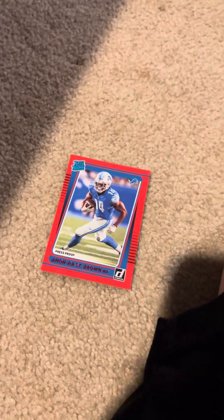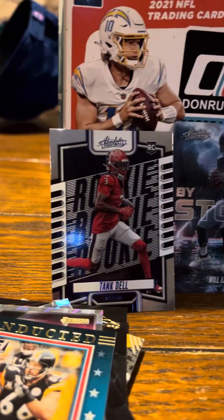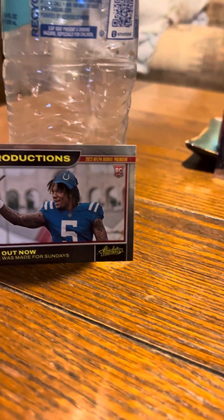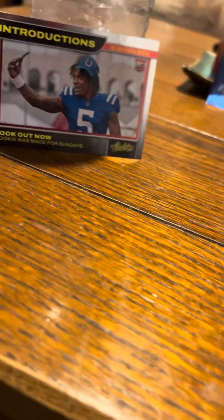This is actually a really nice card — I like how he pulled that. Then also, we have a season ticket: Victor Wembanyama, Will Levis, Tank Dell on the blue rookie, out of Absolute. And Anthony Richardson out of the introductions — look out now. We're all out of the Absolute.